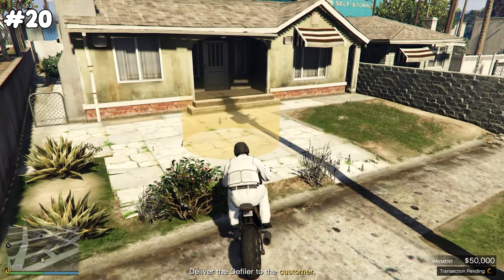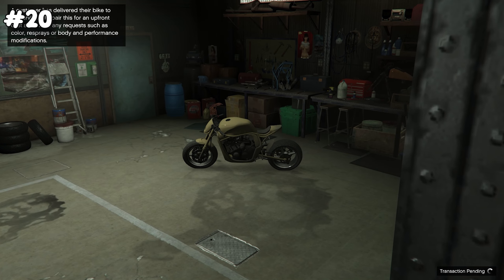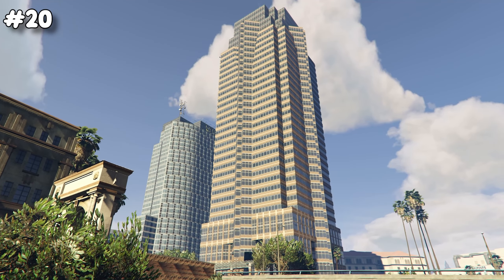The MC clubhouse is right in the middle of the city. There's a decent way to make money with the custom bike delivery, which makes 50k for a pretty simple mission, but besides that you can't earn much money with the MC clubhouse, so that's why it's low on the list.